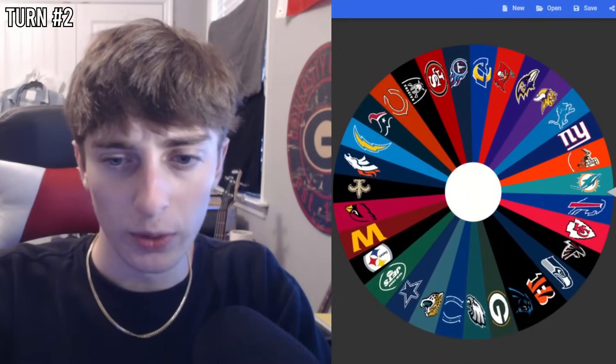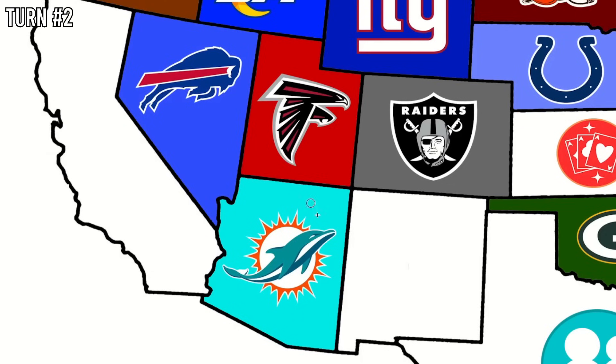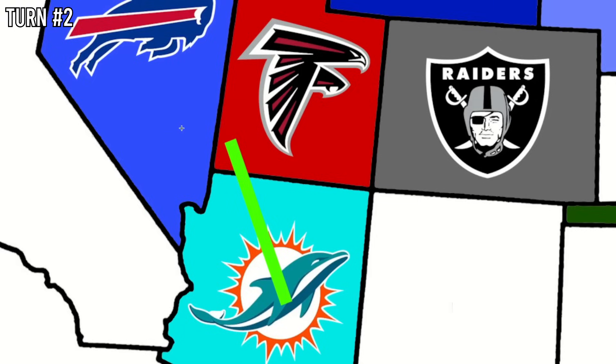Turn number two continues with the Miami Dolphins, who thankfully aren't in Miami anymore — that screwed them every episode. The Dolphins are now in Arizona, geographically a completely different location. They'll be going up north, which is very close to the Buffalo Bills in Nevada but actually goes through Utah, owned by the Atlanta Falcons. So Dolphins go to the Falcons.